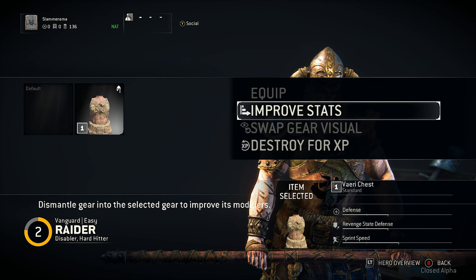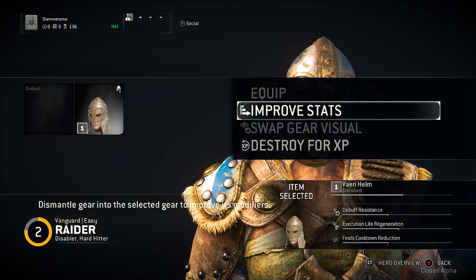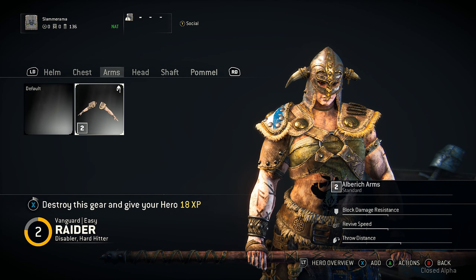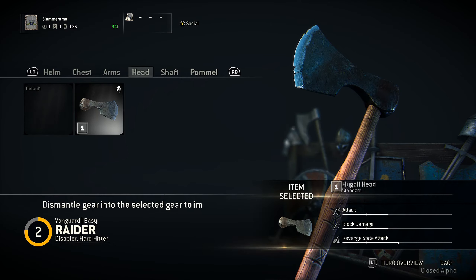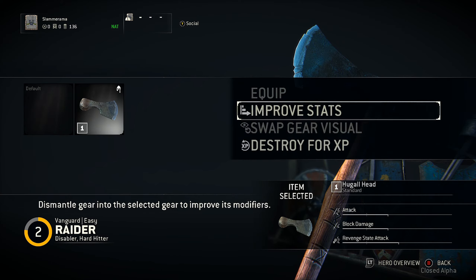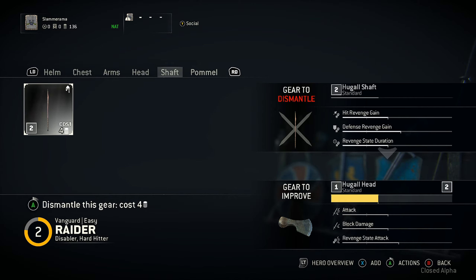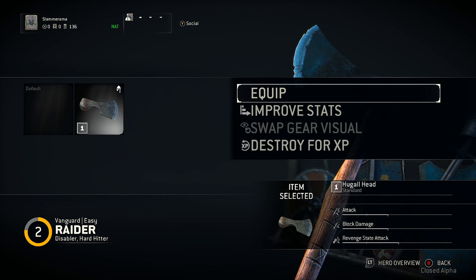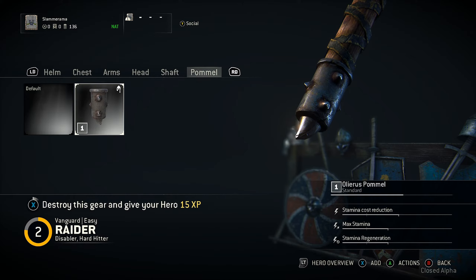Also, if you click this you can actually swap the gear visual — I think one of these had it. You might need to have the other item in your inventory for that to work. If you have a bunch of items, you can actually improve a piece by destroying other items, and as you can see it raises the rank until it reaches the next rank. I don't want to do that because I'm poor.